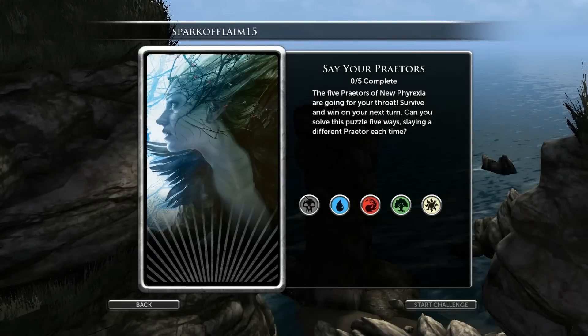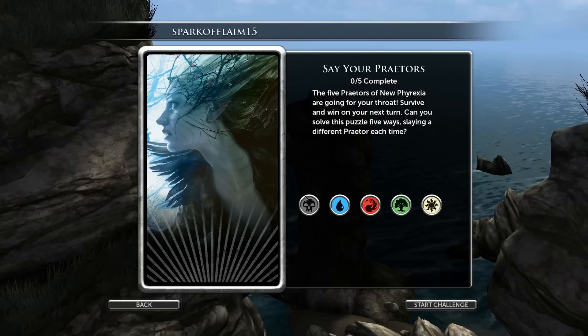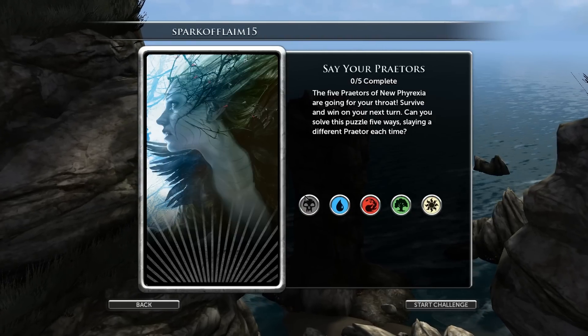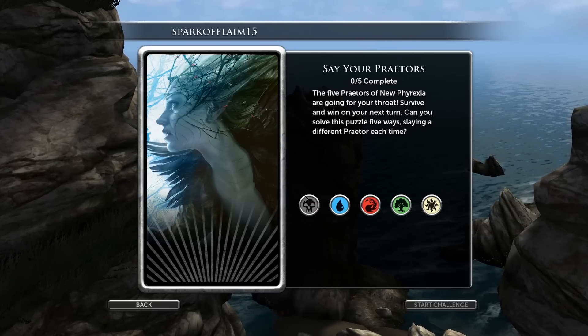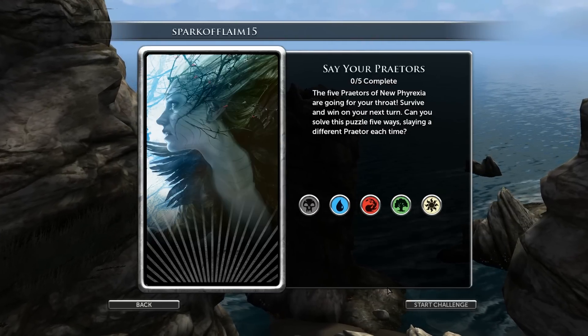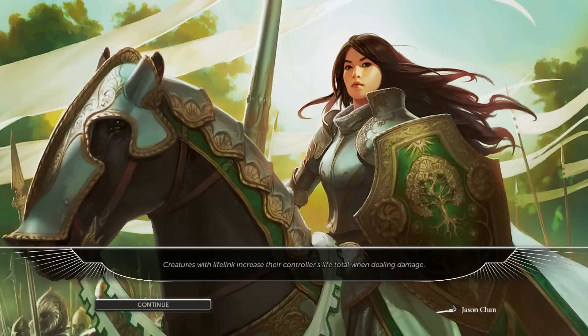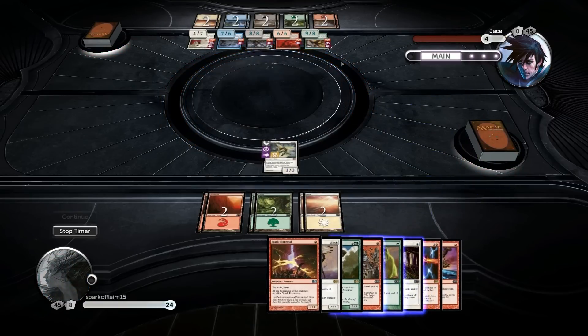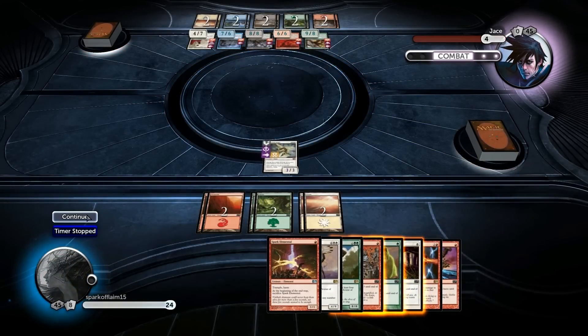Alright guys, we're back with the Predators puzzle - zero out of five complete. The goal is to complete the five Predators of New Phyrexia: are going for your throat, survive and win on your next turn. Can you solve the puzzle? This puzzle has five ways of winning, slaying a different predator each time. I guess we'll give it five shots then.